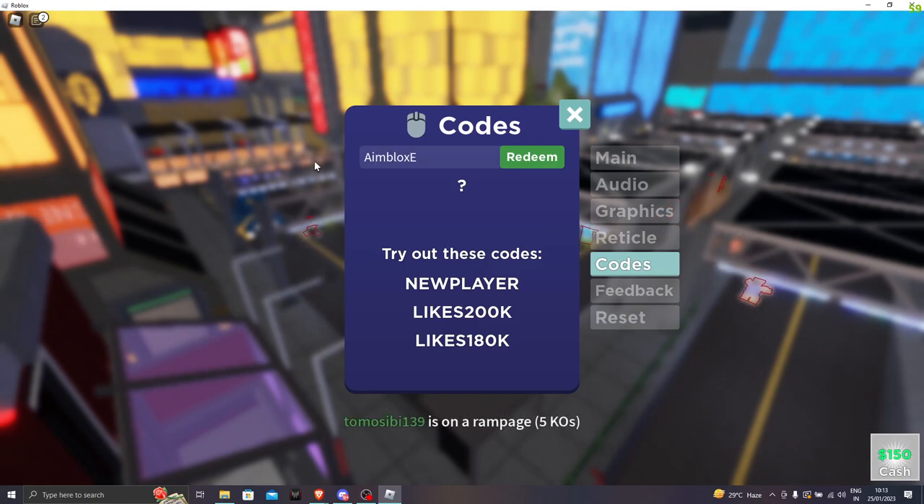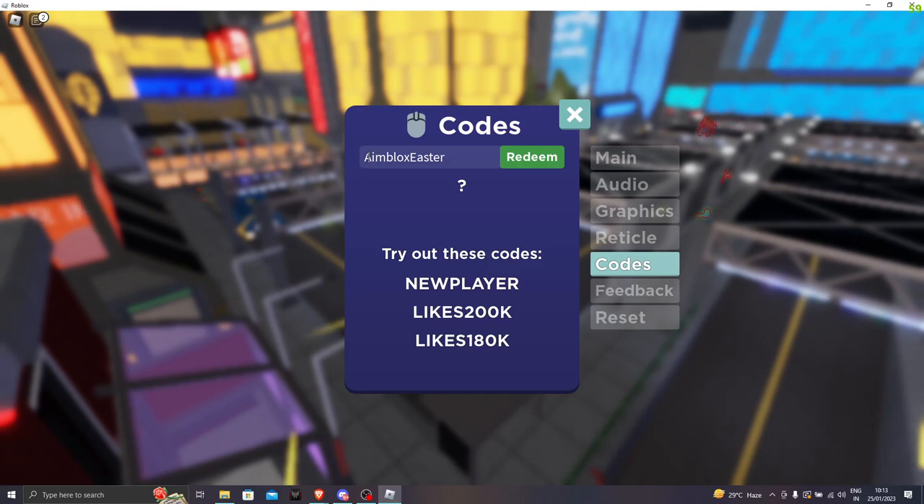The next code is AimbloxEaster. In this one, you have to only capitalize the A and the E, and make sure to join the words together so it would be a correct code. Let's go and redeem the code now. Success!